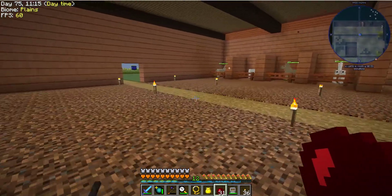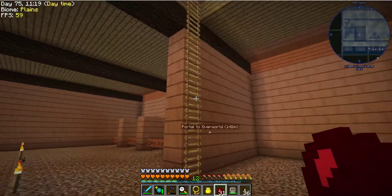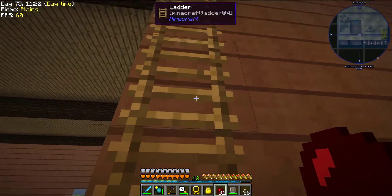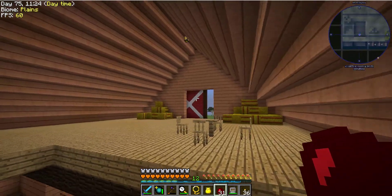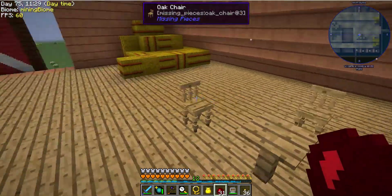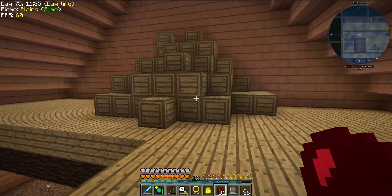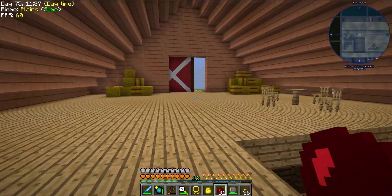I'm going to go back and get the other chickens, and I've got it upstairs. There's a ladder here, but since I can fly I don't really need it. And here's a little place where you can sit and relax and have a drink with your friends. Some hay bales back here.